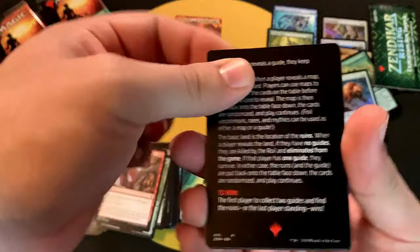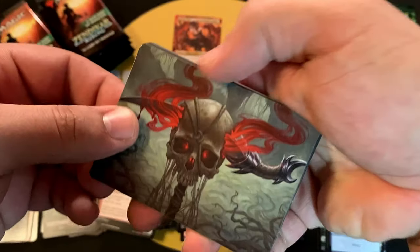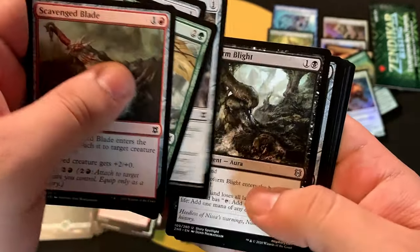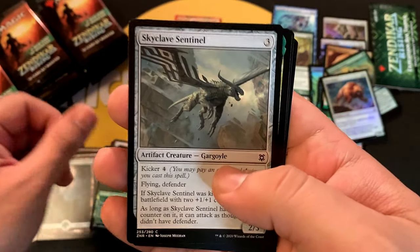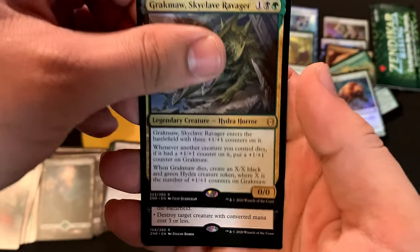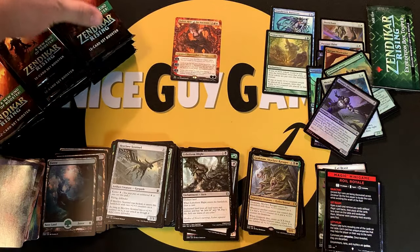There's the first mini-game card! This is a token that shows you a mini-game you can play with the cards — I haven't tried them yet but I'm going to. Very cool. Then we've got Forest, Scavenged Blade, commons, Territorial Scythe Cat, Skyclave Sentinel, Gargoyle Kicker — very nice — and Rackham Skyclave Ravager. Our rare is Inscription of Ruin, and the foil card is Drana Silencer, along with the mini-game token we just discussed.